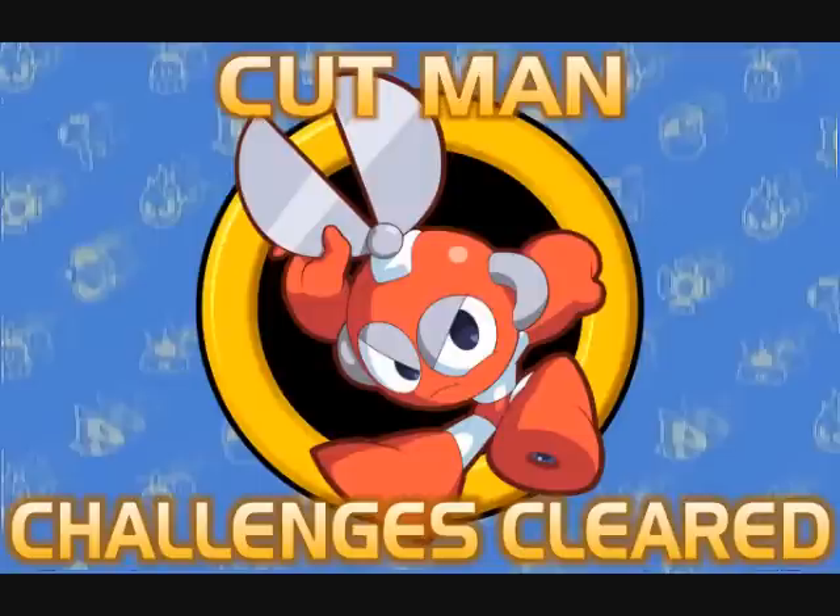And so there we go — another ten challenges down. Cutman's set feels like a marked improvement in challenge over Mega Man's set. However, a lot of it isn't enemy based. Granted, there are things like octopus batteries and tellies to watch for, but other than that it's mostly just annoyingly precise wall jumps. Though I'm still wondering what was with that last pendulum crushing me against thin air. Anyway, just 80 left to go.